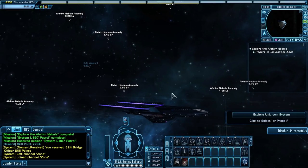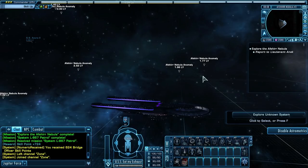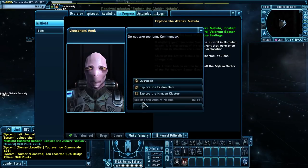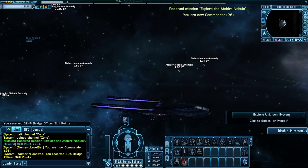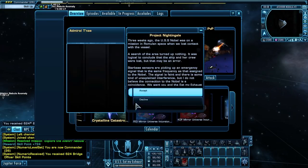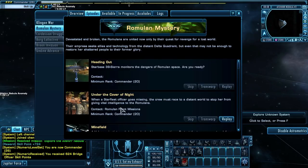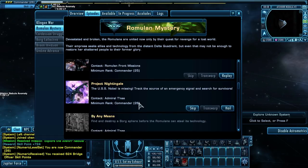You can keep doing explore systems until your mind goes numb — they keep respawning and they're random and they're infinite. But we don't need to do that; we need to turn this in. Congratulations, Commander — there we go! We are now Commander 26. What that means is we are now able to do Project Nightingale, because we're level 26.